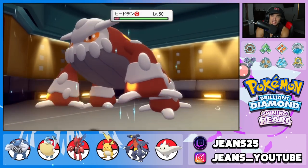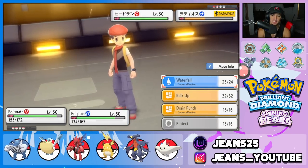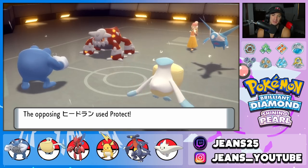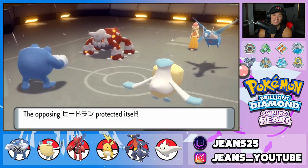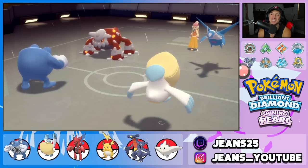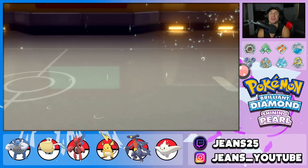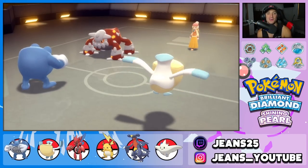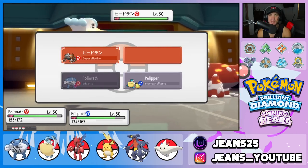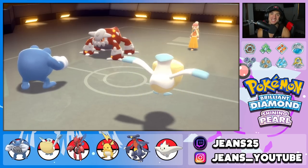Looks like GGs — he goes into Heatran. We Bulk Up this turn. He keeps protecting Heatran — Hurricane comes out and finishes off Latios. This battle's a wrap. The rain squad absolutely dominated. The opponent cancels the battle and there it is — GGs. Win number one, we dominated with Polywrath and Pelipper.